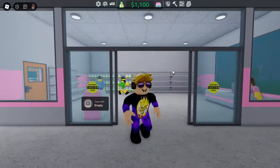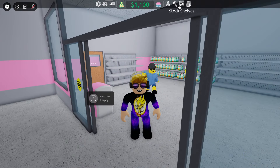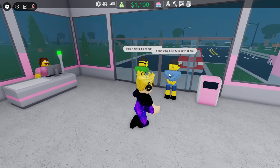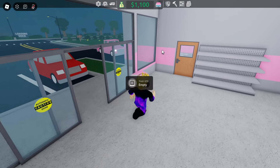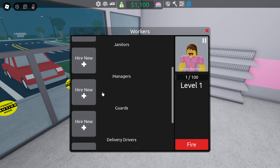We can exit build mode. Everything looks perfect. Wait — can we expand our store? Whoa, robbers! We need to probably hire some more people. Maybe we can have guards or something. Guards — there we go, hire them.